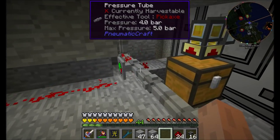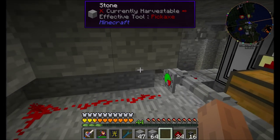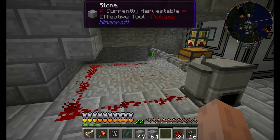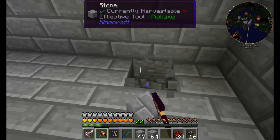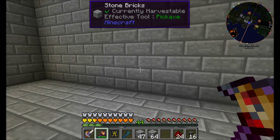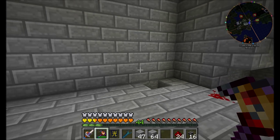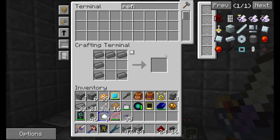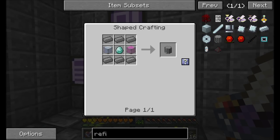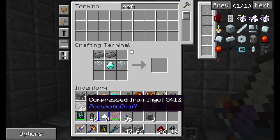Yeah, that looks nice. All right, this looks pretty sharp and we will have better stuff here in the future. Next, let's consider where we're going to want to hook up all our good stuff. I think right along this wall is where I'm going to put my oil processing system. So let's talk about the things we need to get that up and running. The main things we're going to need are number one, some refineries — one, two, three, four in total.